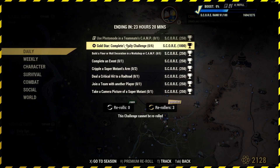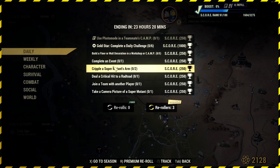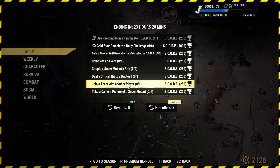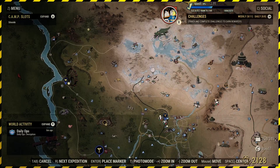Right, we're looking at the dailies for today and we've got the gold star if you complete all six. We've got: build a floor or wall decoration in a workshop or camp times five, complete an event, cripple two super mutant arms, deal a crit hit to a rad toad, join a team with another player, and take a camera picture of a super mutant. We've got no re-rollers at the moment, but we don't need any re-rolls, so we'll just crack on with it.